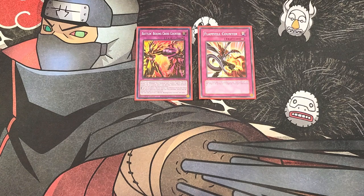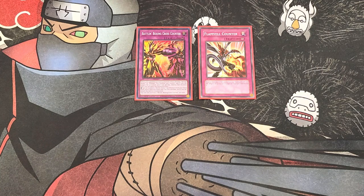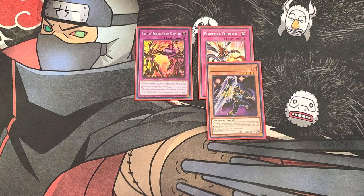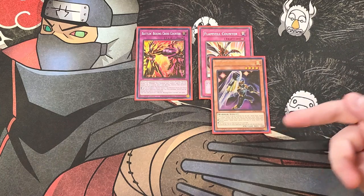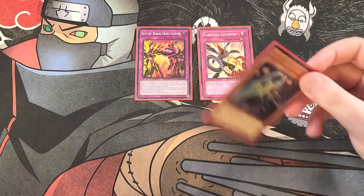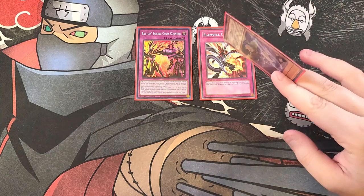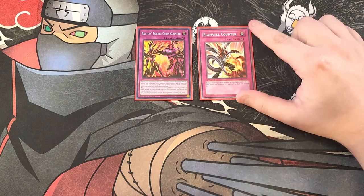We play a single copy of Flamvell Counter, which banishes a Fire monster in your graveyard with 200 DEF to negate a spell or trap activation and destroy it — giving you both a monster negate and a spell/trap negate as counter traps. It might seem odd in a Battling Boxer deck, but it's searchable off Uppercutter since it's a counter trap, and Uppercutter itself has exactly 200 DEF. Konami clearly designed this synergy intentionally, and it's a great example of an old card merging with a new archetype.